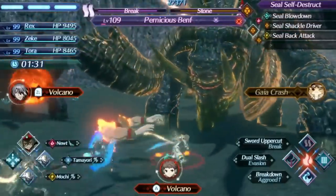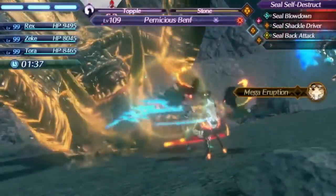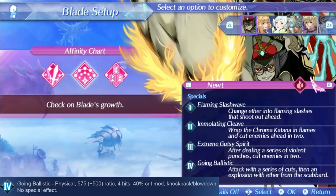Newt's level 4 special is Going Ballistic. On the upside, this special has a good damage ratio of 1075 and a 40% critical hit modifier, making it decent enough for damage. On the downside, it's one of those level 4 specials without any kind of bonus effect, which is pretty sad overall. It's still a decent option for level 4 for damage, for invincibility, and for fusion combo setups, and those are always nice. All around, her specials aren't all that impressive, but she's not really all about her specials anyway.